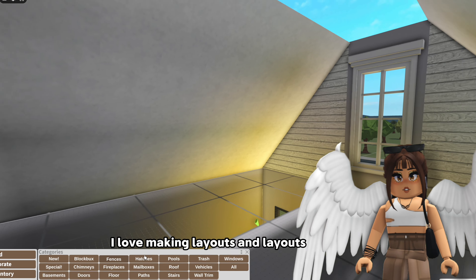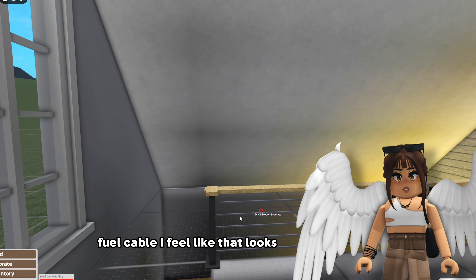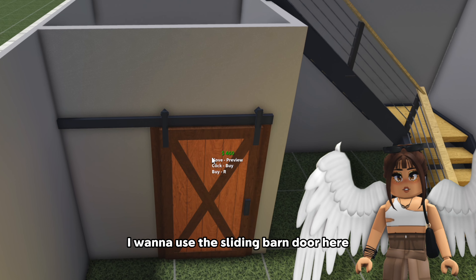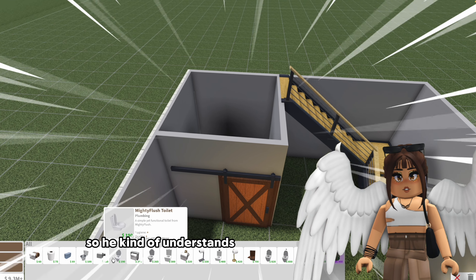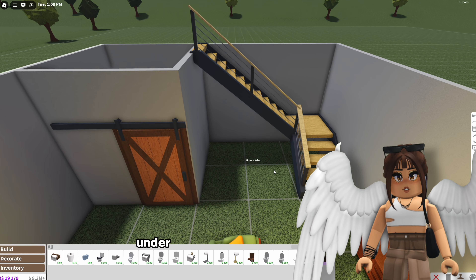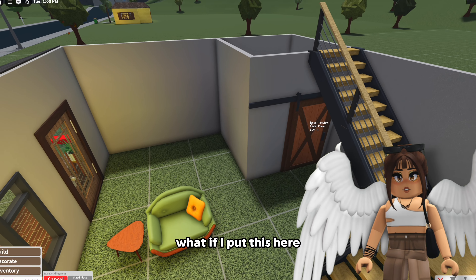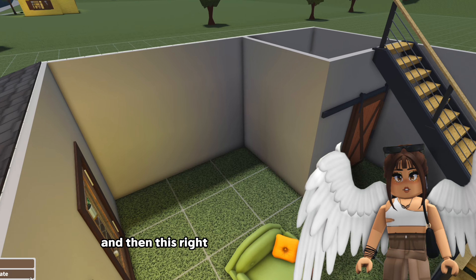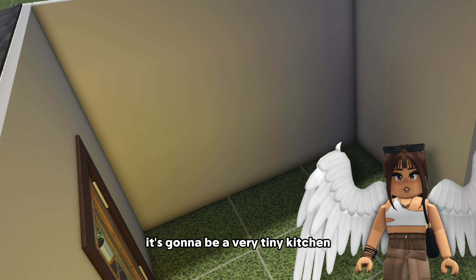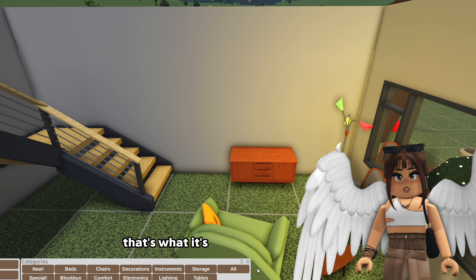I love making layouts. Layouts are so fun but I'm gonna add fencing here - the steel cable. I feel like that looks kind of cool here. I'm gonna use the sliding barn door here. This little spot is our bathroom so let me just throw a toilet in here. Okay under here I don't know what to do because we also need a spot for the kitchen. The shower can go in this corner, the toilet goes here, and then this right here is gonna be our kitchen. It's gonna be a very tiny kitchen - it's giving tiny home.